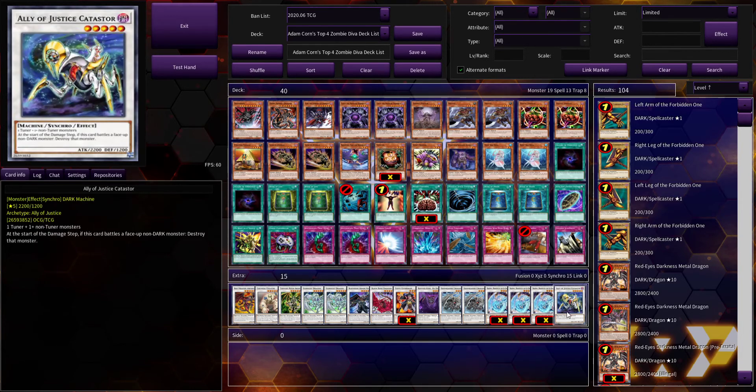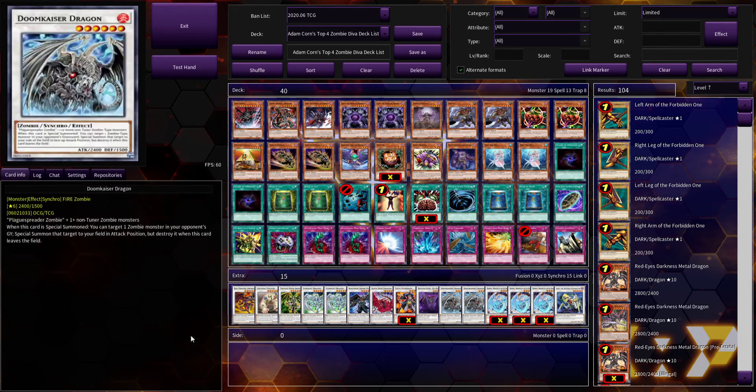Ally of Justice Catastor — some of you might recognize this as similar to El Shaddoll Construct. Instead of dark non-dark monsters, this card would destroy anything that was special summoned. It basically did the same thing for dark monsters, making it super easy removal.